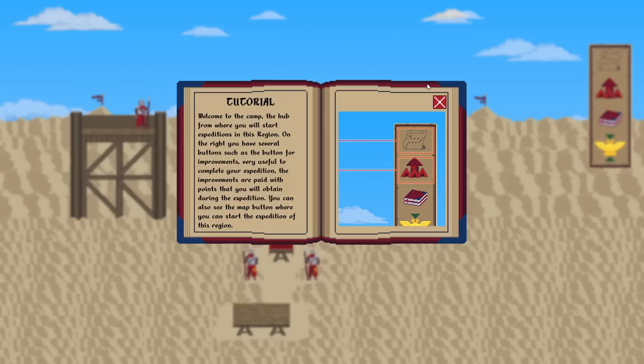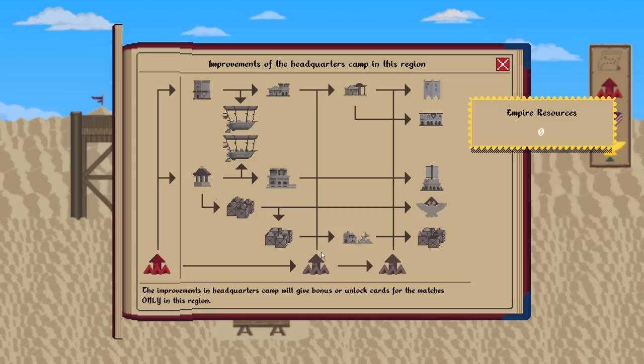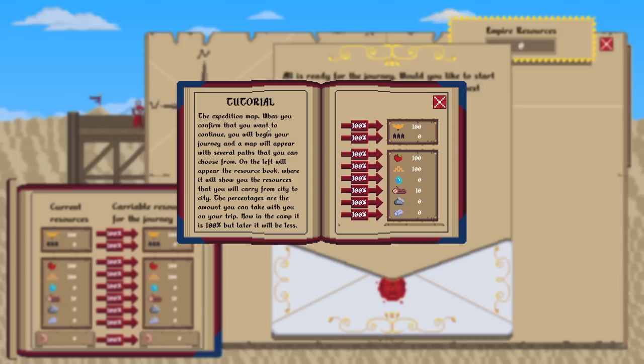Welcome to the camp — the hub from where you will start expeditions in the region. On the right you have several buttons, such as the button for improvements, very useful to complete your expedition. The improvements are paid for with points you obtain during the expedition. You can also see the map where you can start the expedition of the region. All right, we currently have no resources.